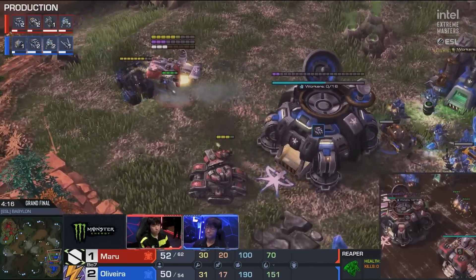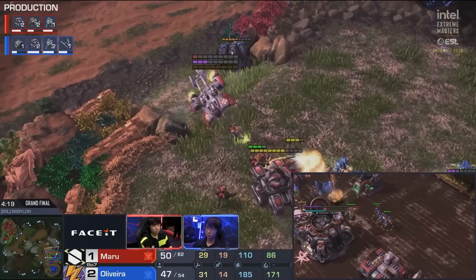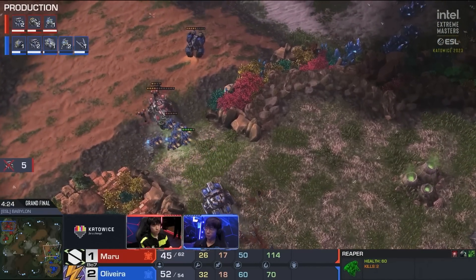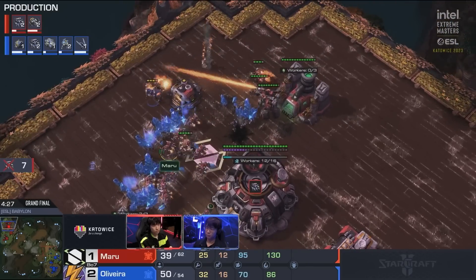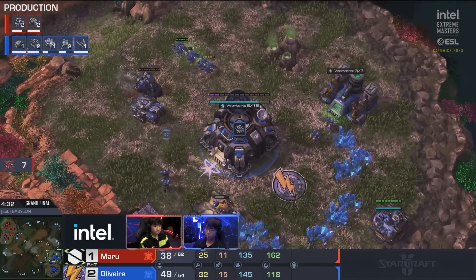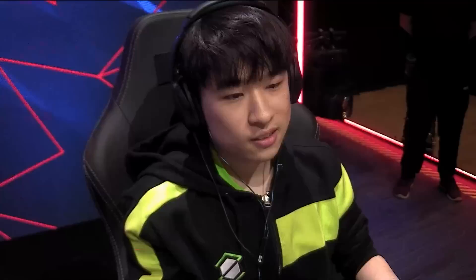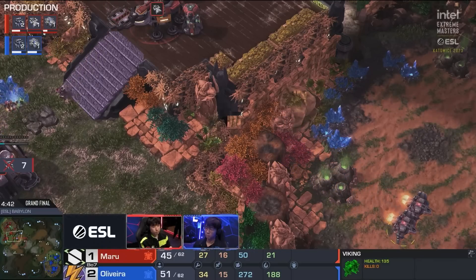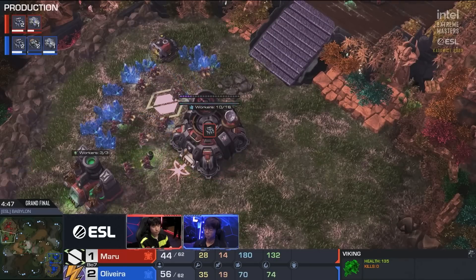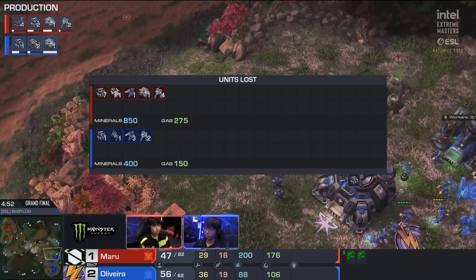He goes and gets a lock on on this Medivac - if he kills the Medivac, it is huge. And the Medivac goes down immediately, which means the tank and the Marines are isolated over here. He targets it down. In the meantime, his own Reapers in the main base getting some damage there as well. Maru with a smirk on his face because Oliveira not only shuts down his attack but gets more damage with less units on the other side of the map. It's doubly bad right now for Maru - losing workers, the rush was shut down, and the Medivac now out of the picture. But it seems like he's going to double down.